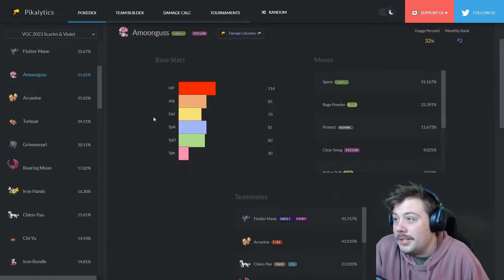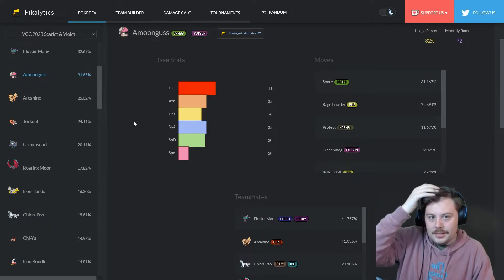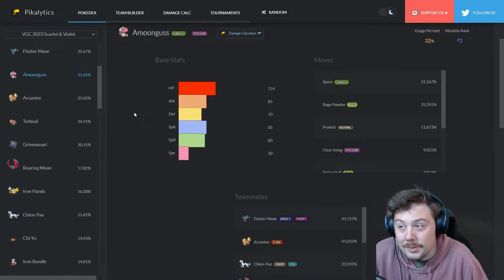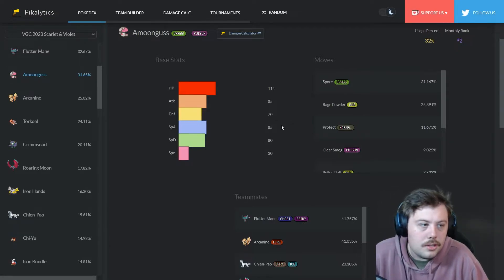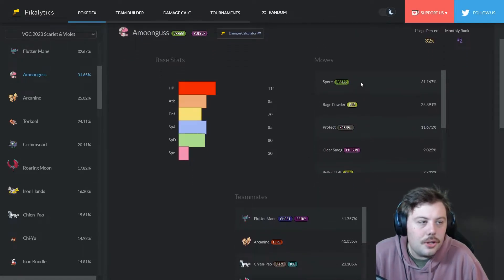Number two is Amoonguss. This Pokémon has been dominant since 2011 — it's won Worlds before and just does really great things. It has amazing bulk and it has Spore. These stats look a little weird though, showing only about 30% running Spore, which seems way too low.